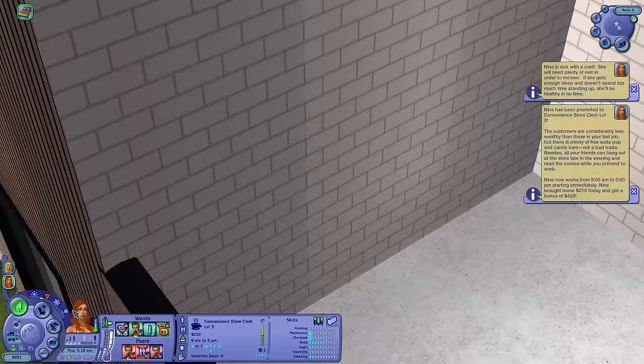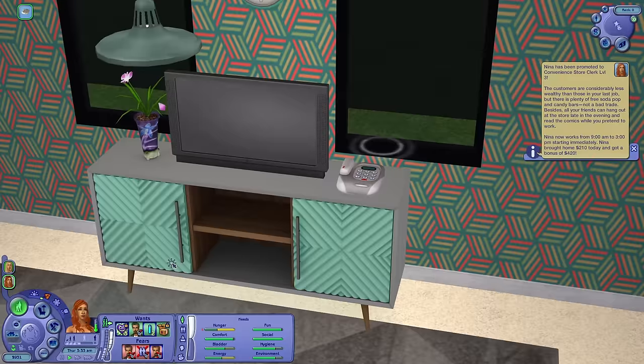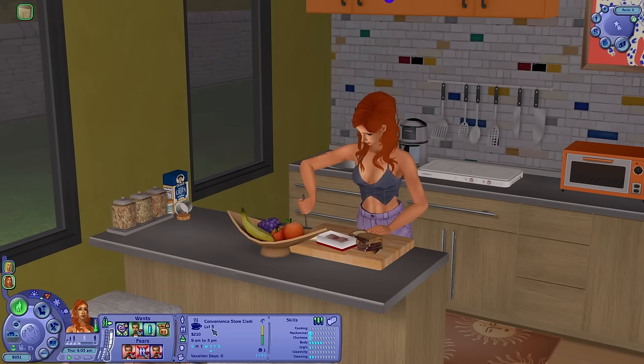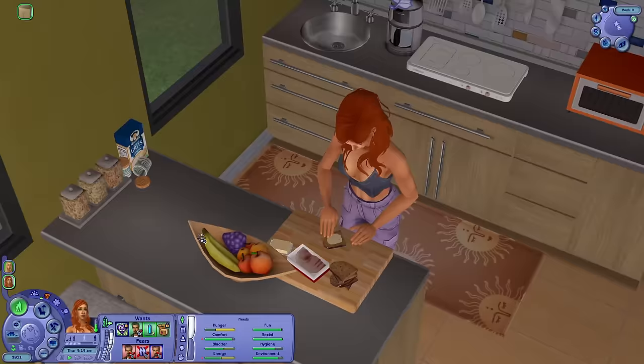Who is calling at 3 AM? This better not be a prank call. Your energy use has just spiked — be careful! She's furious. She's going to make some sandwiches — she's definitely in need of extra food and she's at work at 9 AM, so she's not going to miss it this time. She needs a charisma skill — I don't really play want-based; if I want something for my sims, I'm just going to do it.